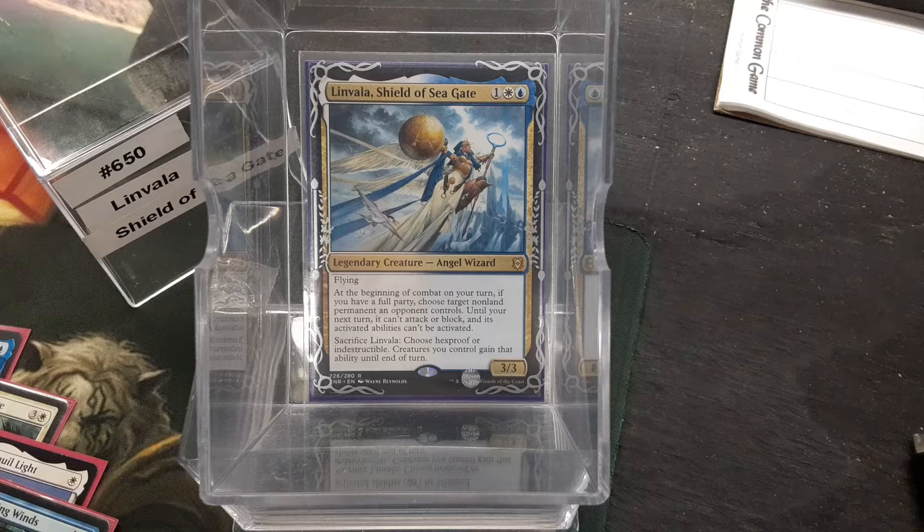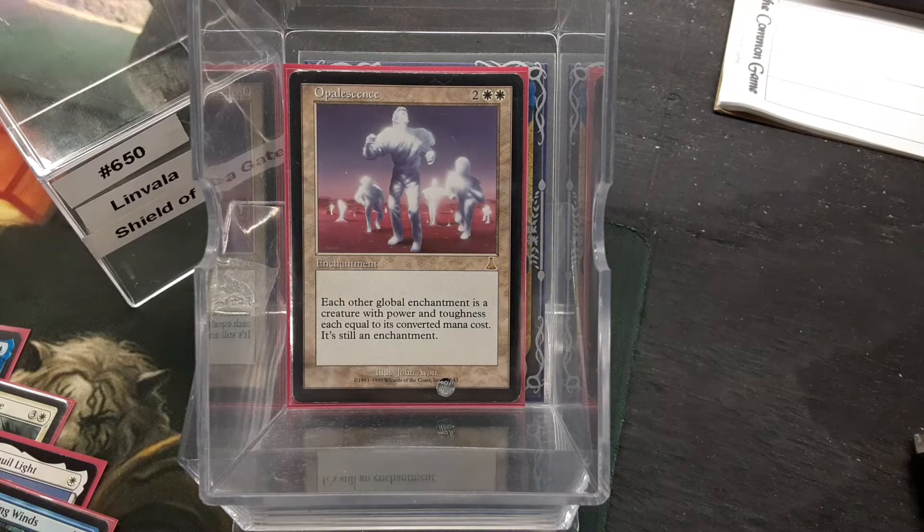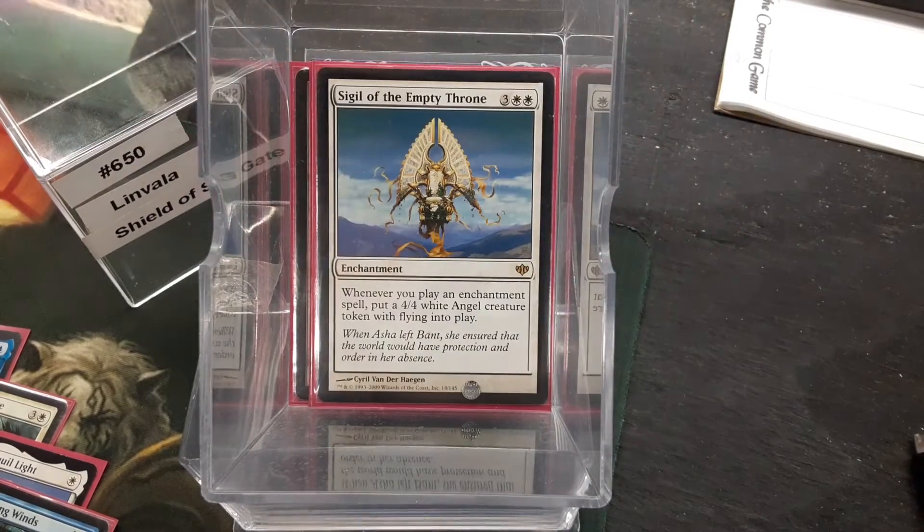So, as of this point, we're done talking about Linvala other than the fact that she is blue and white. What this is, is an enchanter's deck — no other way to look at it. Green-white is the most popular version, but blue-white — the last blue-white enchantment-style deck I did was Bruna, way back in the single-digit decks. That was all Aura-based, and this is just straight-up blue-white enchantments. We've got Opalescence to turn them into creatures, Starfield of Nyx, and Sigil of the Empty Throne to make our angels.